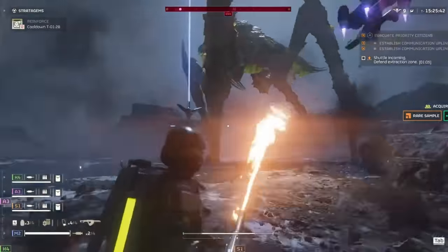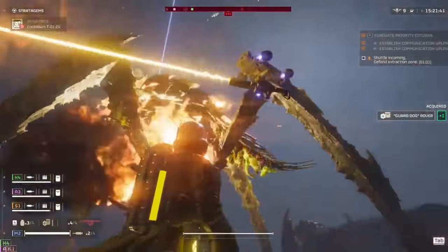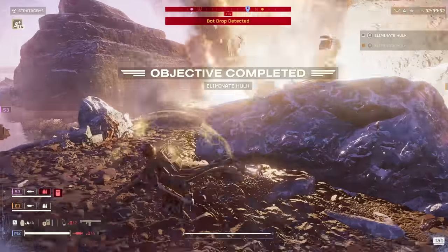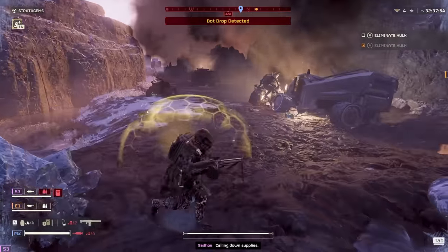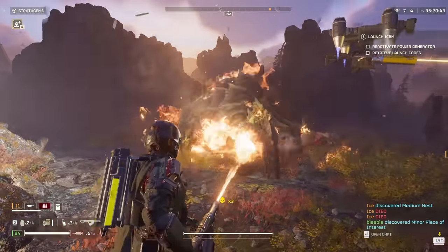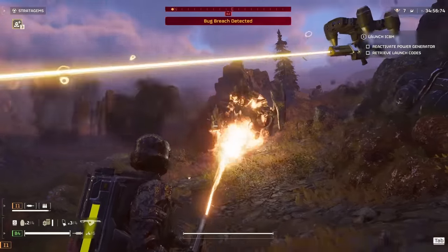The flamethrower can do pretty good damage to a Bile Titan since its fire damage ignores armor — it cooks from the inside like a steamed clam. Same with Chargers too. With a recent patch there's a huge buff to flamethrower damage, so it does immense damage now.